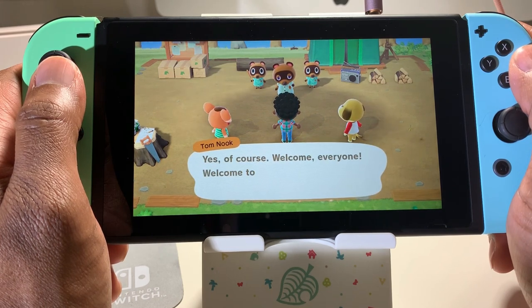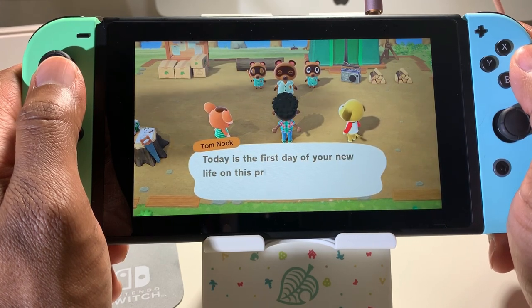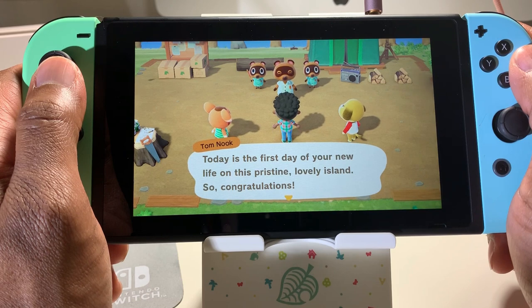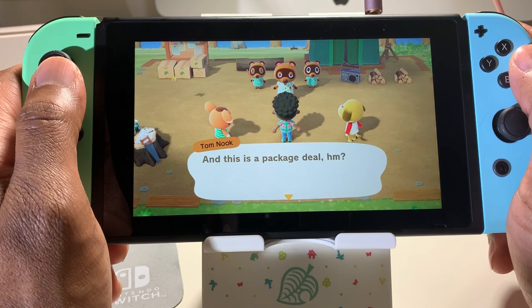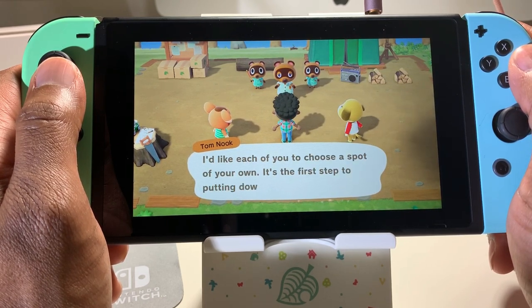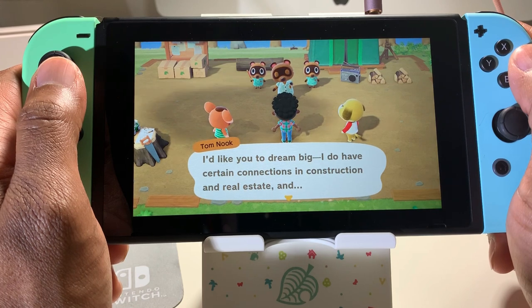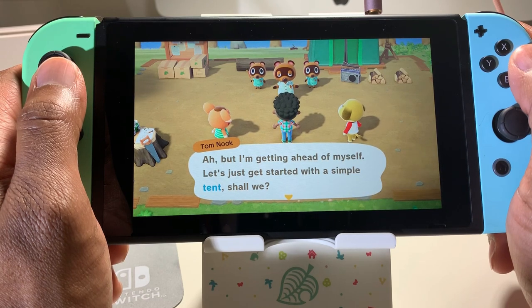'Welcome everyone to your new island. My name is Tom Nook and I'm the founder and president of Nook Inc. Today is the first day of your new life on this pristine lovely island — congratulations! Nook Inc. staff will always be here to support you and ensure your comfort and safety. But first things first — I'd like each of you to choose a spot of your own. I have certain connections in construction and real estate, but let's just get started with a simple tent, shall we?'